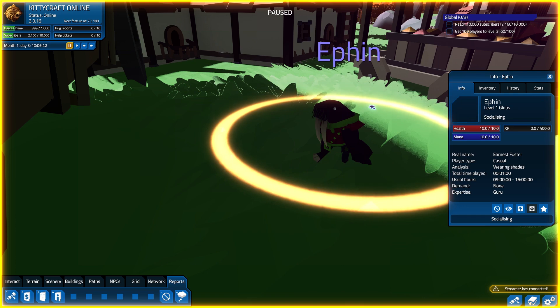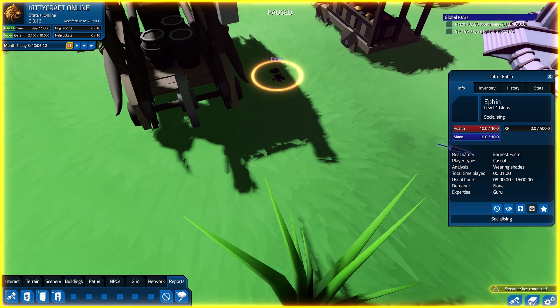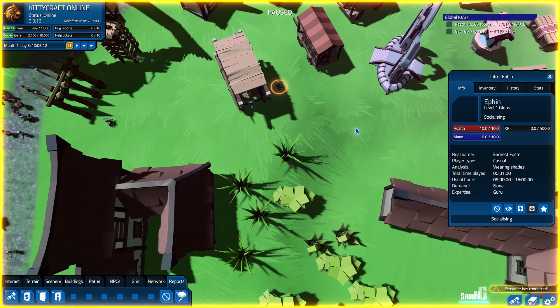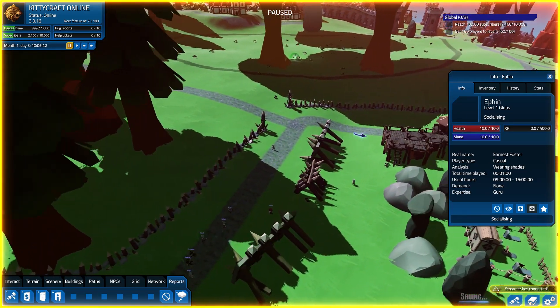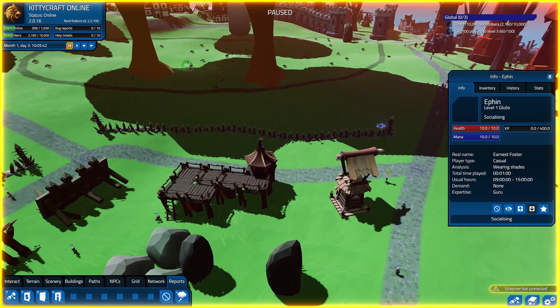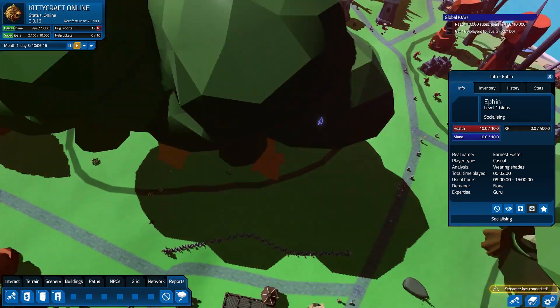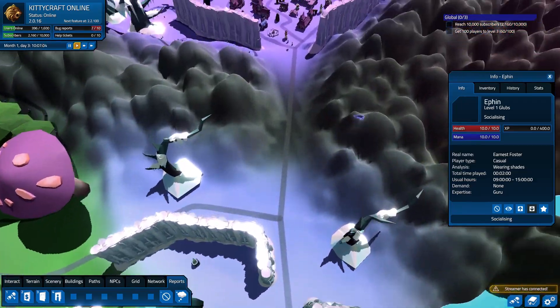A walrus-y folk, we feel. And our brand new player character class, Ernest Foster. You have chosen to be one of the Glubs. Good job, Ernest. Now, we're trying to get 100 players to level three. That's not going to happen anytime soon. And we're certainly not getting 10,000 subscribers, but it just wouldn't be MMORPG Tycoon 2 if we didn't have yet another update to talk about.